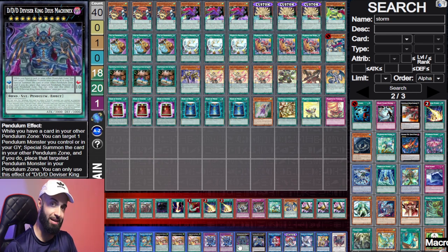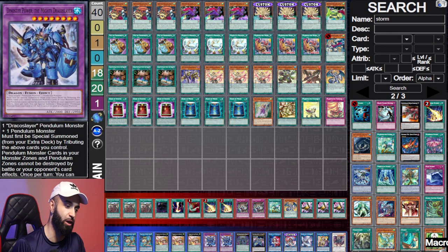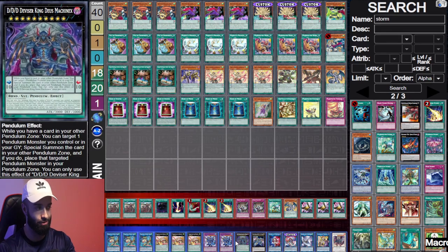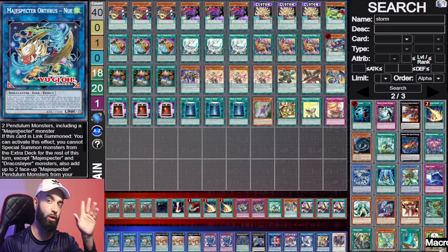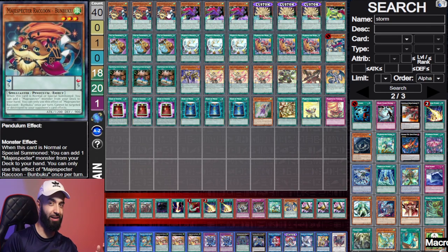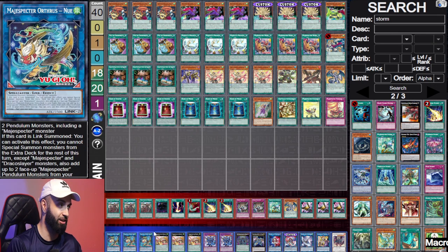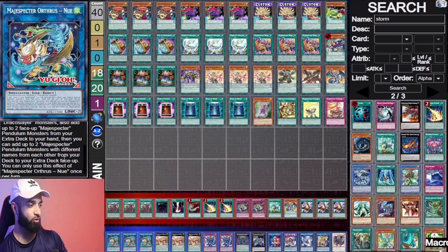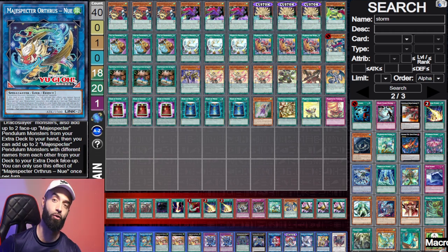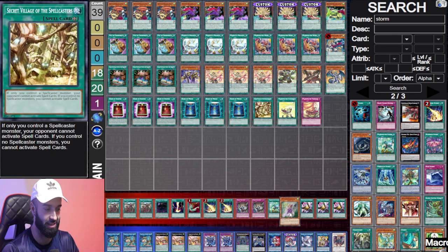Because Machina X is a Pendulum, Unchained has added value behind playing Dark Contract — for one, it's a Fiend, and for two, you can search Dark Contract with the Rank 6 when it goes to the grave. The secondary value is that the Link Two says two Pendulum monsters including one Magic Specter, so if you normal Bumbuku and it gets Ashed — the best time to Ash this deck — you just go Contract, make Machina X, then make Unchained. And Unchained says 'add up to two' so even in that scenario it still resolves.